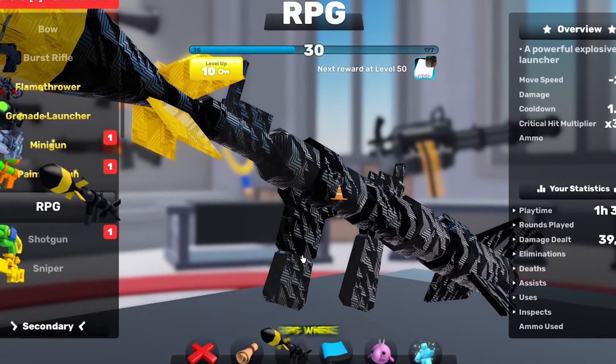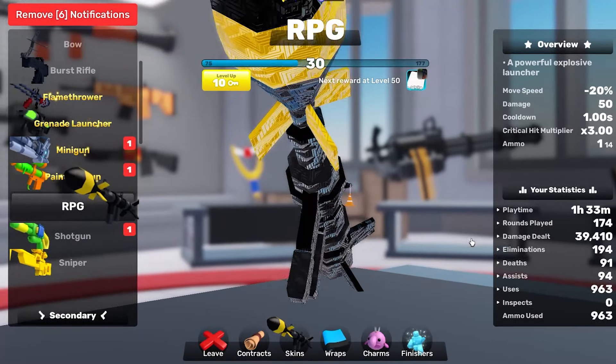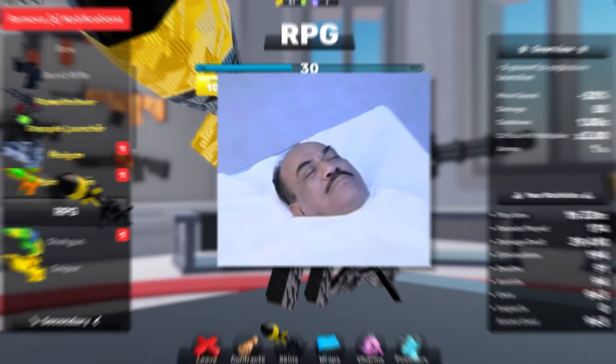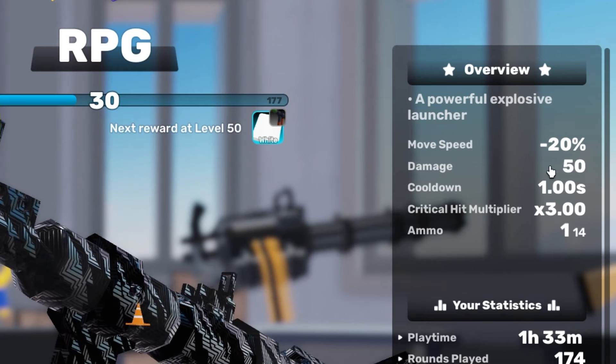Hear me out with this one. They recently changed the RPG where if it hits you dead on — if you hit somebody dead on with the RPG, instant death. Instant. 150 damage, dead, boom. And then splash damage is like 50, I think. Yeah, 50 damage.